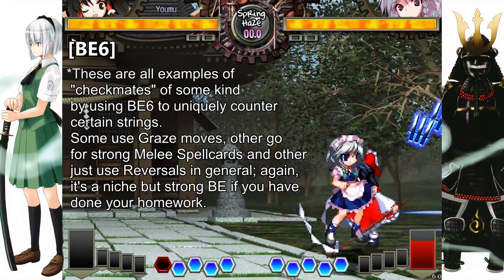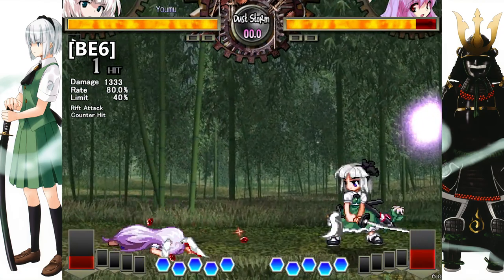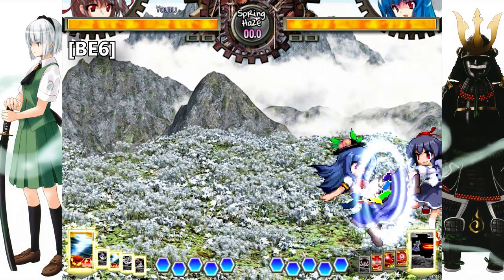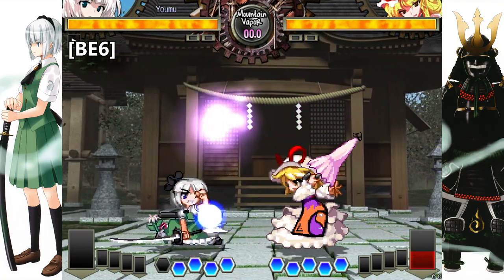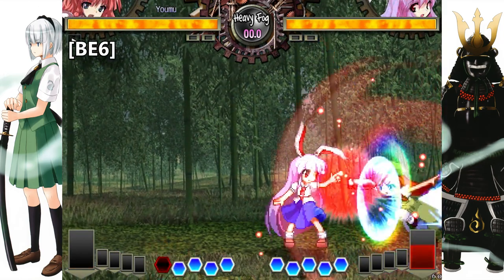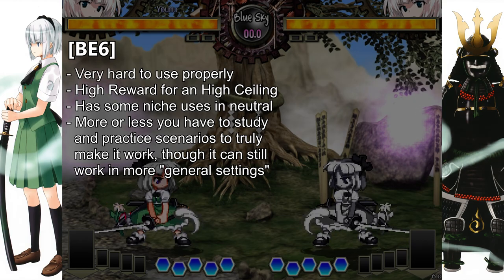BE6: The most unique of the Border Escapes — the Dash Forward BE. BE6 is probably the hardest to utilize as it will move you into the opponent, which might sound strange. Moving forward with this is kind of unique because your speed is decreased heavily, you cannot cancel anything out of it, and it has a longish recovery. While you can generally get huge rewards offensively if used right, it's even harder than BE1 because of how it works. Most of the time you'll find yourself in front of an opponent that will jump away, hit you in the face, or throw a bullet that forces you to block. But if you study how the opponent's pressure works, you might find yourself punishing strings that aren't supposed to be punished. Give this BE a chance in the practice room and you'll see how powerful it can be when used in the right situation.